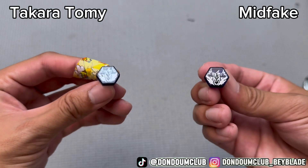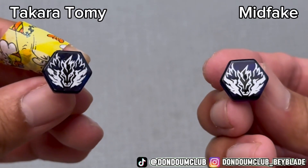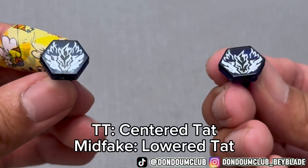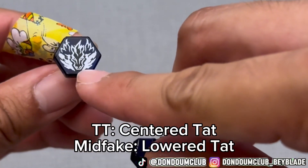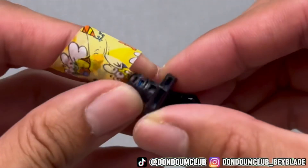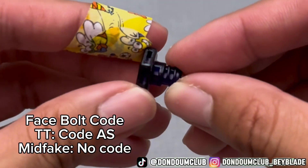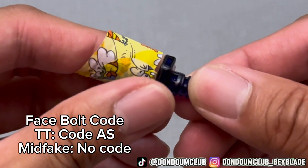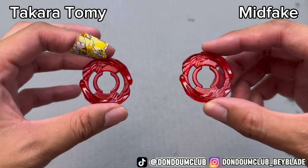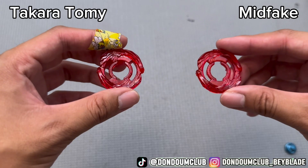Right hand side is midfake, left hand side is TT as usual. The hair of the Pegasus is shorter on the midfake. It's also more lowered — you can see there's empty space on the TT one, but on the midfake there's almost no space. The real one has code AS; the midfake facebolt has no code at all. Next up, the energy ring — left is TT, right is midfake. Midfake is more vibrant, lighter red color.